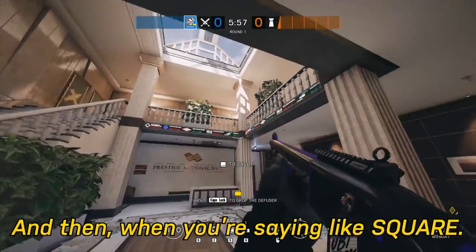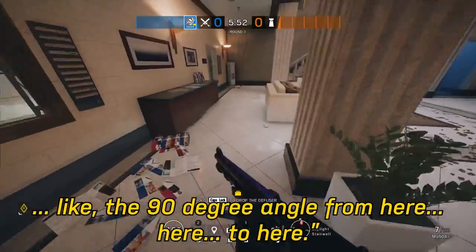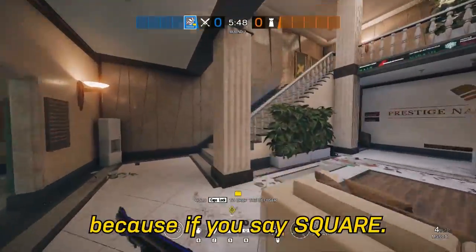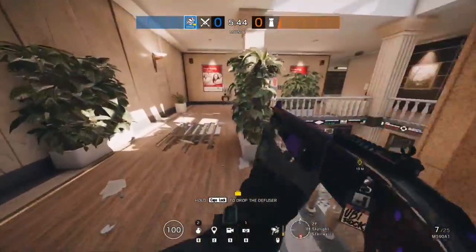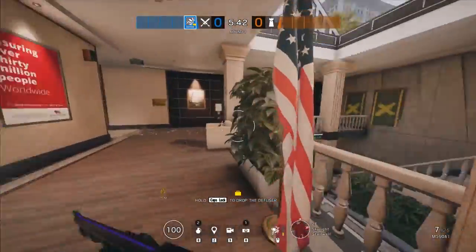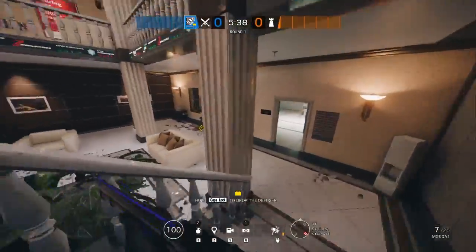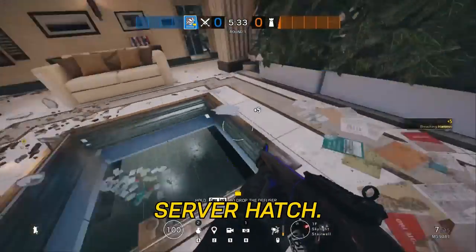When you say Square, you're basically saying anywhere in that 90-degree angle from here to here — if you say Square and he's on stairs, that's not a very specific callout. So: Top of Square, Bottom of Square, Blue Hatch or Server Hatch — sorry, Server Hatch.